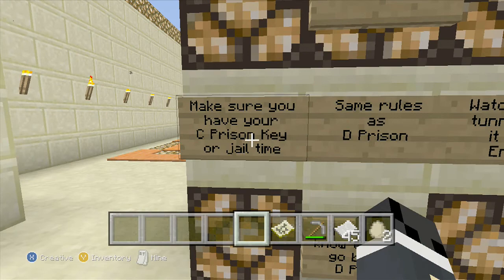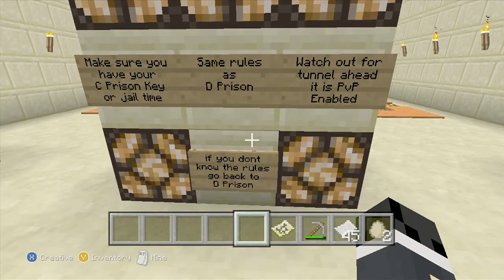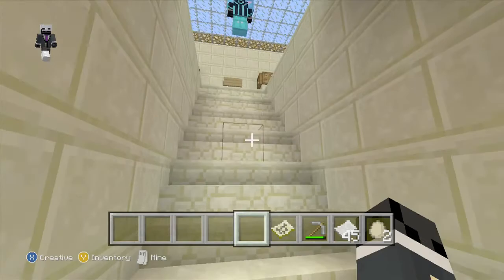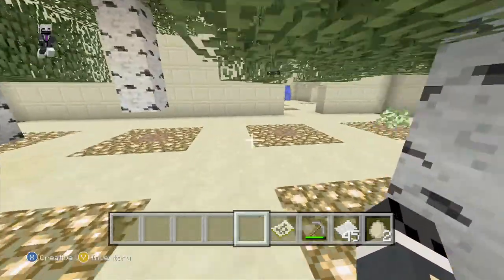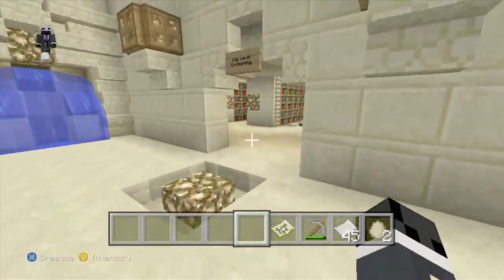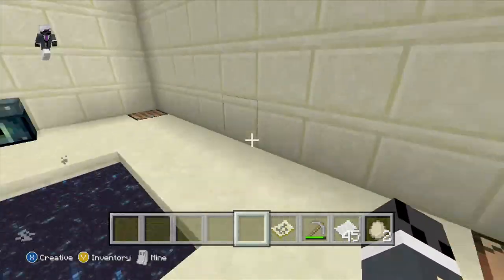Welcome to C-Prison. Make sure you have your C-Prison key or it's jail time. Same rules as D-Prison — watch out for tunnel head, and it's PVP-enabled. If you don't know the rules, go back to D-Prison. Down here is PVP-enabled. There's a tree farm — this is pretty much the same as D-Prison. There's low-level enchanting here too. It's really the same layout just a different design, but it's really awesome.